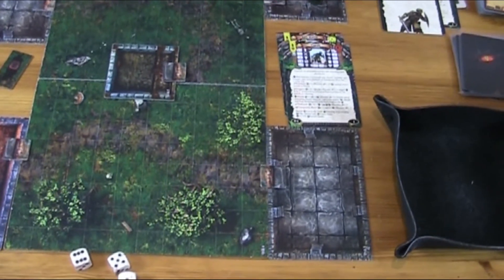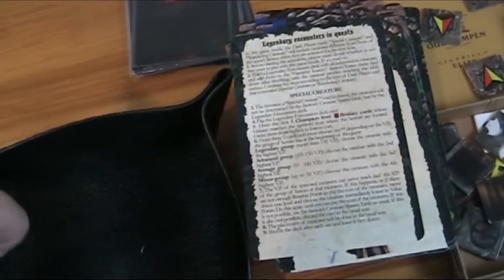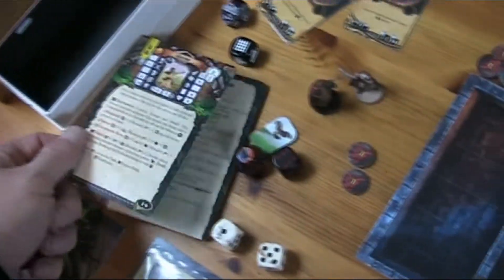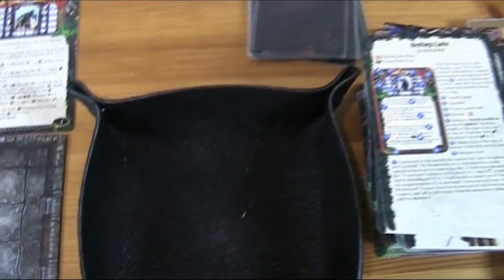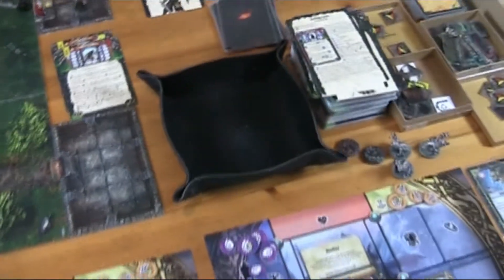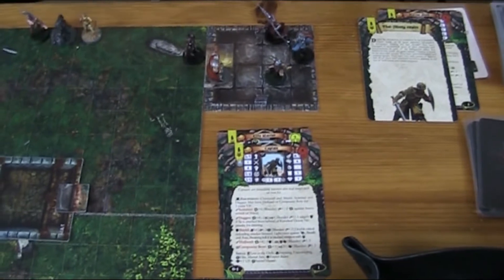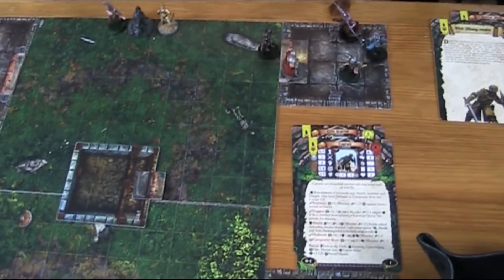I'm using my double-headed axe here instead of my katana to try to break their shield. But that wasn't good — no success on my side. I hope that's not going to be too terrible. I'm now wondering whether I should open the other door too. We're limited in time, and I hope I can at least deal with these guys, though it's not that easy.